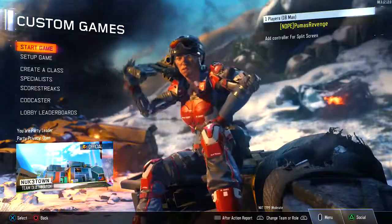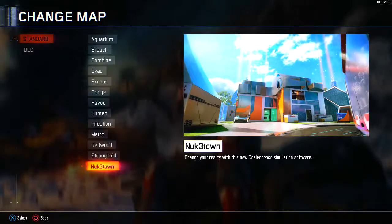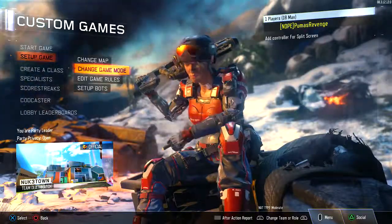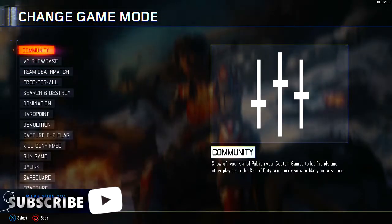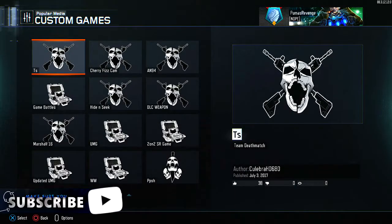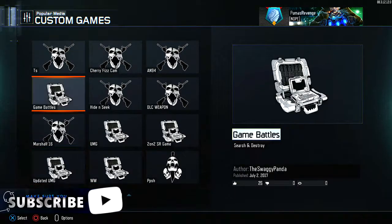Alright, the first thing you want to do is change any map — do whatever you want. I prefer Nuketown. Then you're going to go into change the game mode. You're going to hit Community, then Popular, Trending, or Recent — it really doesn't matter — and then you're going to look for a gun that you want to use.